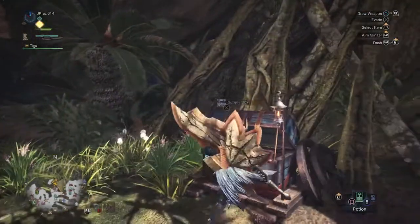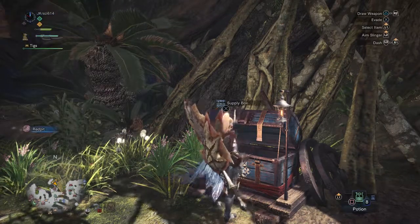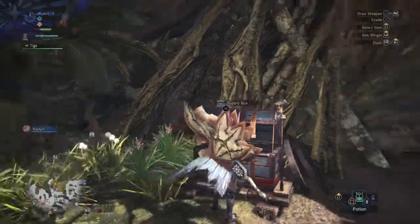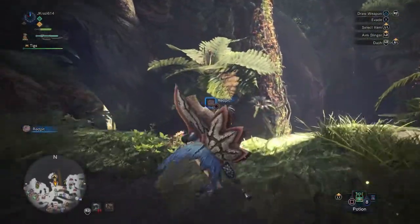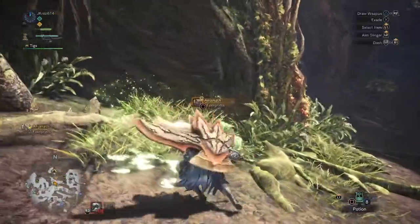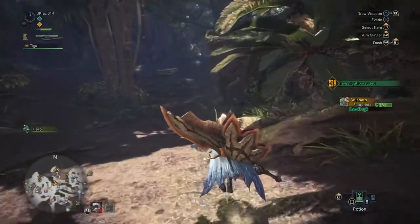Hello everyone and welcome back to the Monster Hunter World Monster Showcase. Today's monster is Tobi-Kadachi - we're going after a flying electric squirrel.